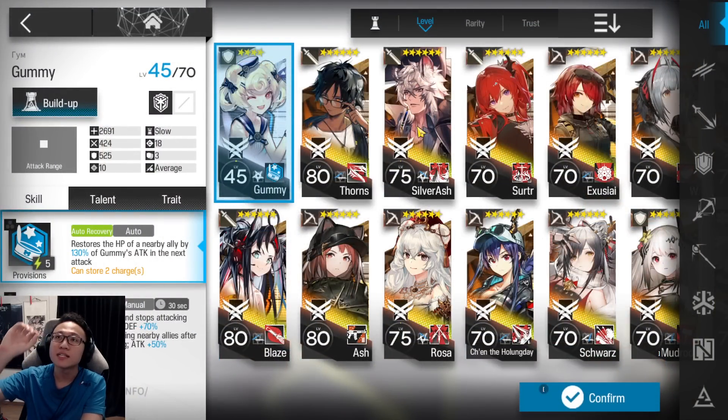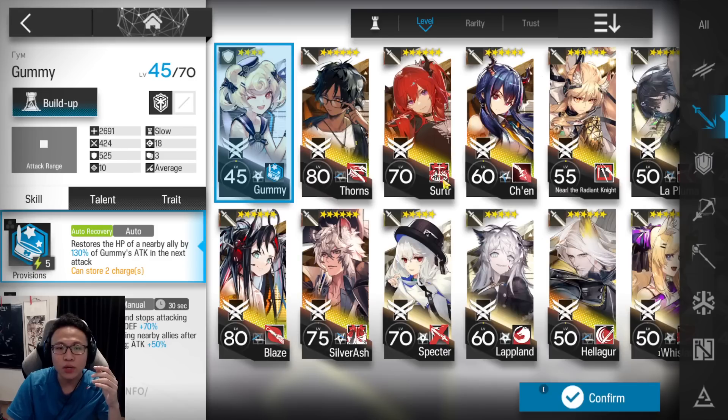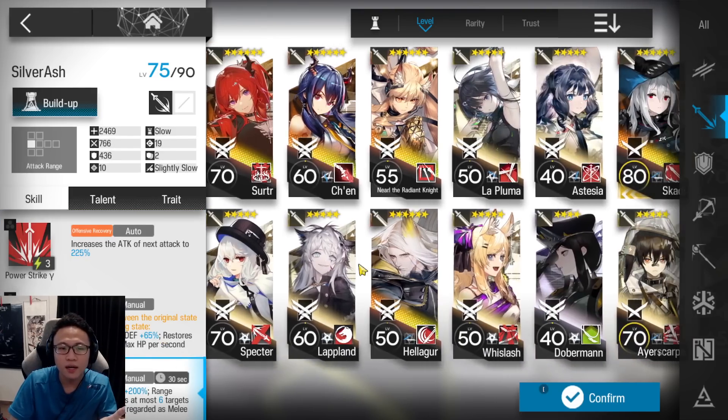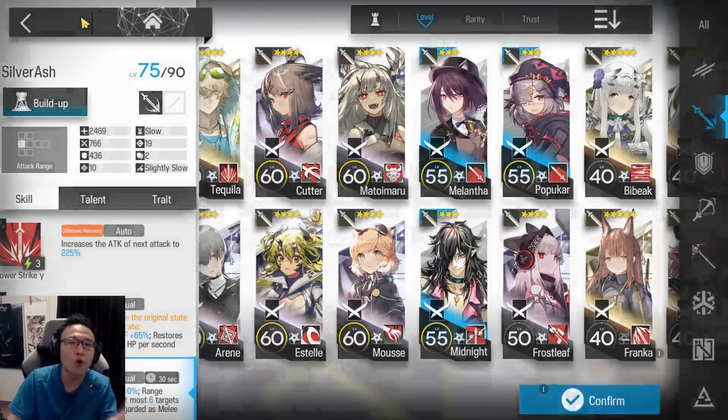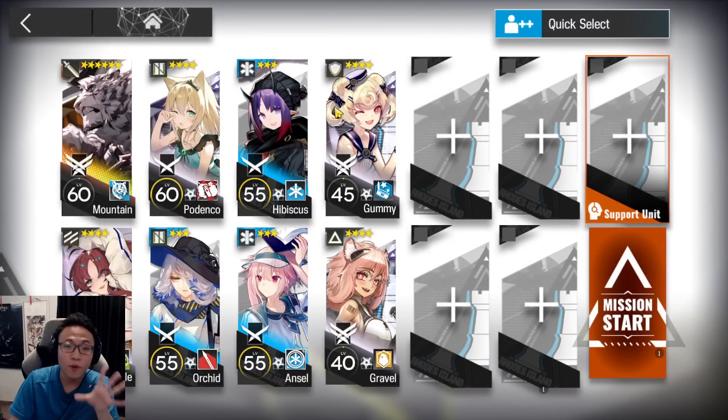Bring a healing defender — someone who constantly heals themselves. Gumi is an example; a Null or Saria build is also very good. You can bring a guard that self-regenerates HP, like Silverash on Skill 2. As long as they can self-regen, they can replace Gumi. Also bring Gravel on Skill 2 — Elite 1 Gumi and Elite 1 Gravel will work just fine. If you need more bodies, more vanguards, or have other strong 6-stars in your account, bring them as long as they simplify the stage. I keep it to 8 operators so you can alter the strategy to suit yourself.